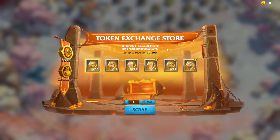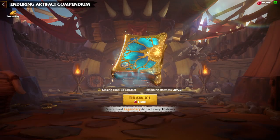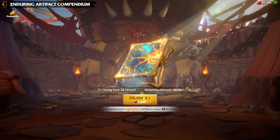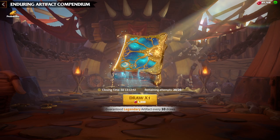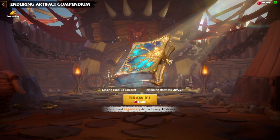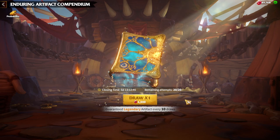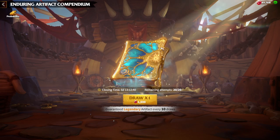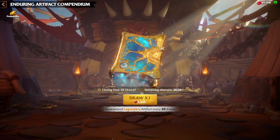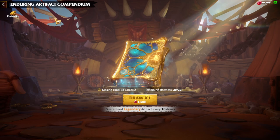As I mentioned before, Artifact Compendium is the best artifact event where you can spin and try to get the desired artifacts, and finally it's time for us to try our luck. We have 20 attempts, which means two legendary artifacts are guaranteed. You will need about 30k gems for this event — try to collect 30k gems during KvK so you can try your luck here.